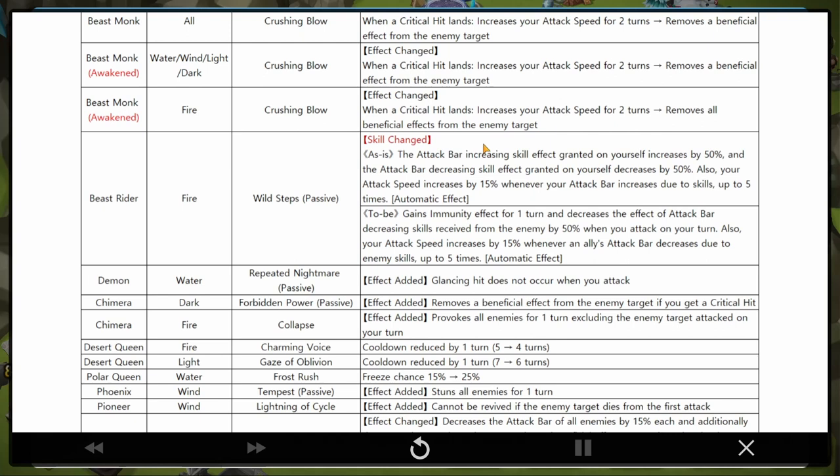Fire Chimera - Almond: provokes all enemies for one turn excluding the enemy target attacked on your turn. I think he's one of the weakest of the Chimeras, so that's nice. Desert Fire Queen - Charming Voice cooldown reduced by one turn, so that's a buff. Light Desert Queen - Gaze of Oblivion: LD users out there got a small buff. For me, I got Frost Rush for my water Polar Queen - freeze chance increases from 15% to 25%. I'm happy for that. And a small buff here and there for Alicia.